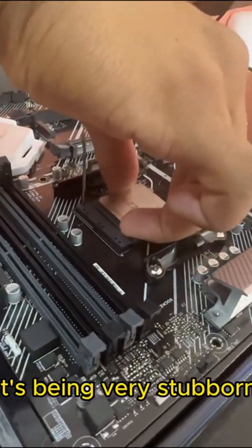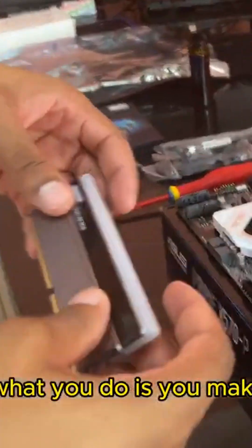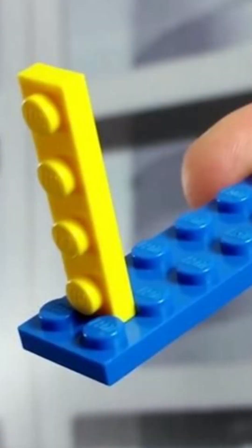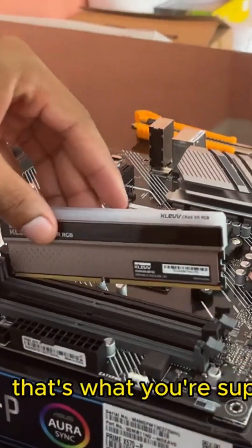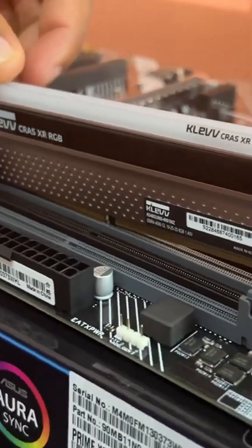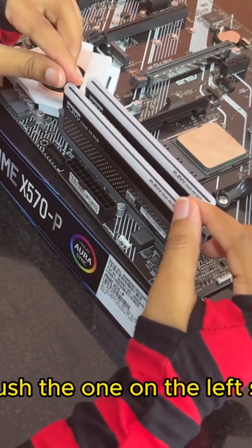It's being very stubborn. So you never want to force this thing in — that's what she said. You make sure that the notches match over here. I'm just going to copy what you do, I'm taking notes. Slide one down there, okay, in there. Slide the other side down there. There we go, now push the one...